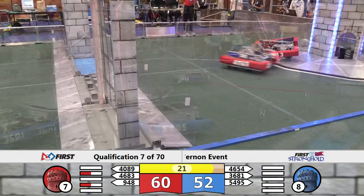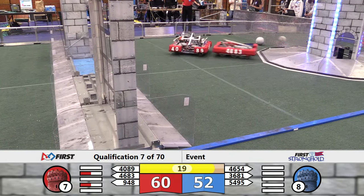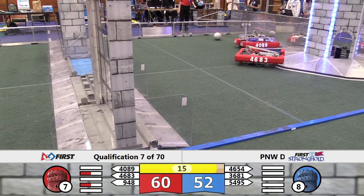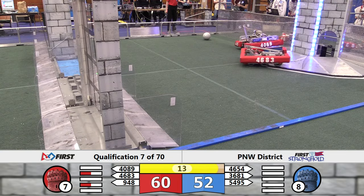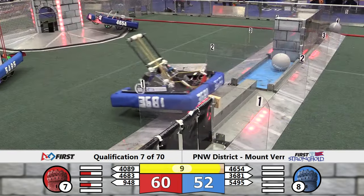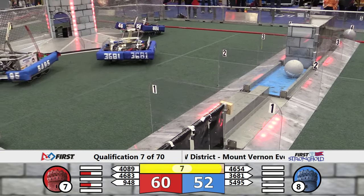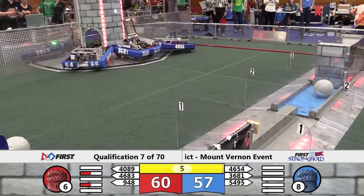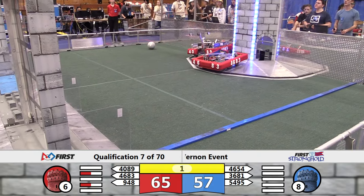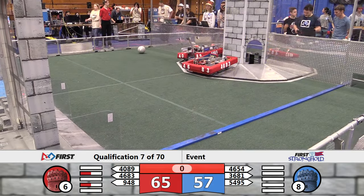54-95 turning about — they still have a boulder on board. Red Alliance 40-89 maneuvering for a shot. 46-83 maneuvering onto the batter for the Red Alliance. 10 seconds remaining in the match, still 60-52. 36-81 crosses the low wall. 5 seconds remaining. 3, 2, 1. That's the end of qualification match 7.